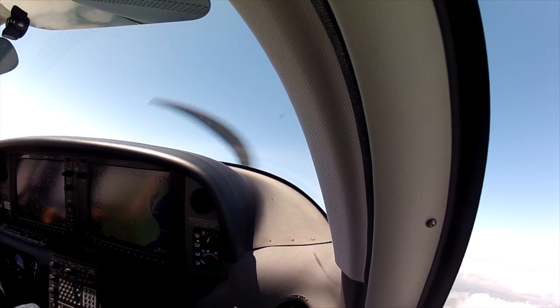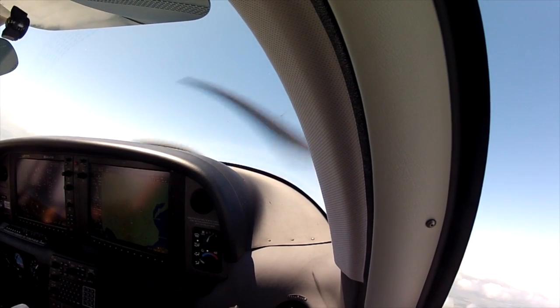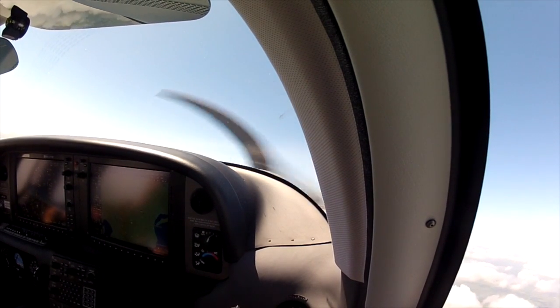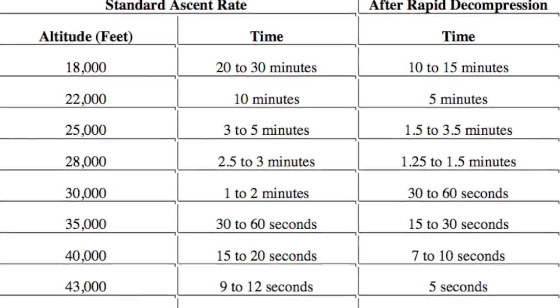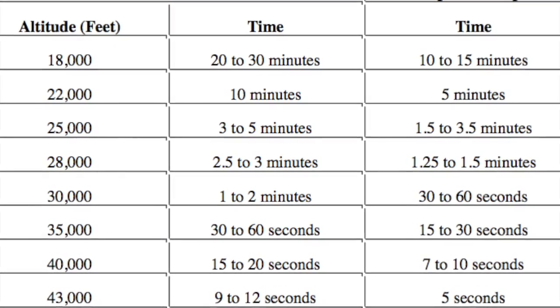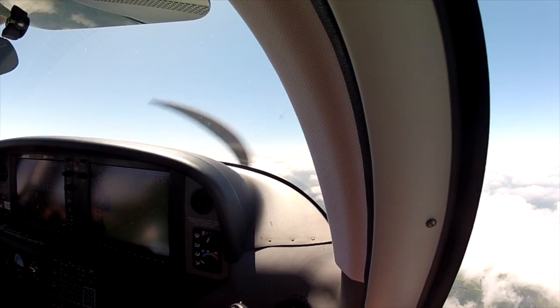If you're at 25,000 feet, you want to get down fast. You only have two to three minutes of useful consciousness. You can lose 5,000 feet a minute, so it's a good way to get down quick. As you can see from this chart, the time of useful consciousness degrades greatly once you get beyond 18,000 feet. This is why it's so important to use your pulse oximeter to gauge your oxygen level from that 18,000 to 25,000 foot range.